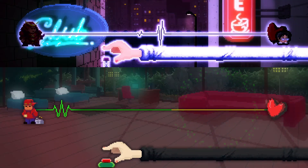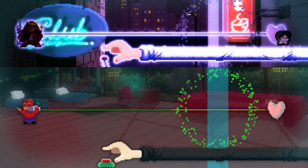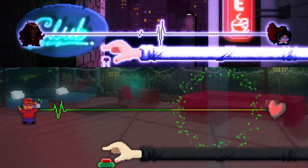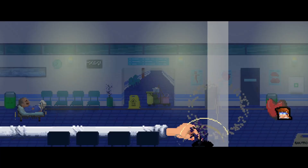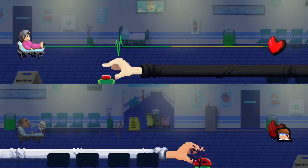Usually rhythm games pride themselves on throwing as many arrows or buttons at you as humanly possible, but Rhythm Doctor only asks for one input — just hit the spacebar every seventh beat. Seems simple enough, but this game isn't for the faint of heart. Unless you're one of its patients.